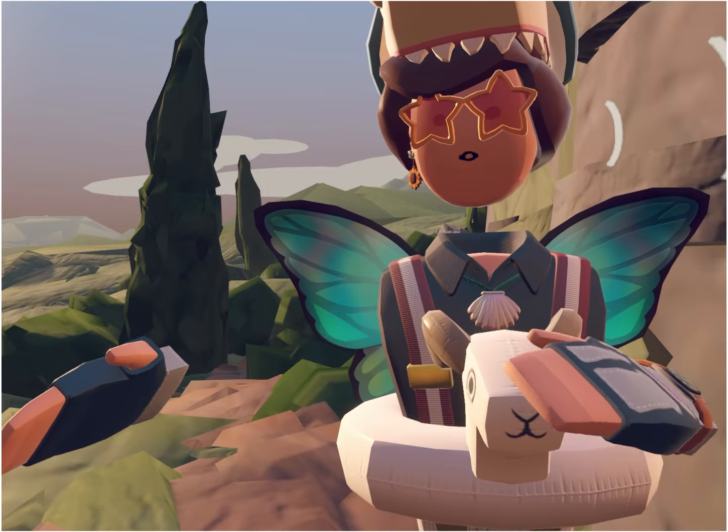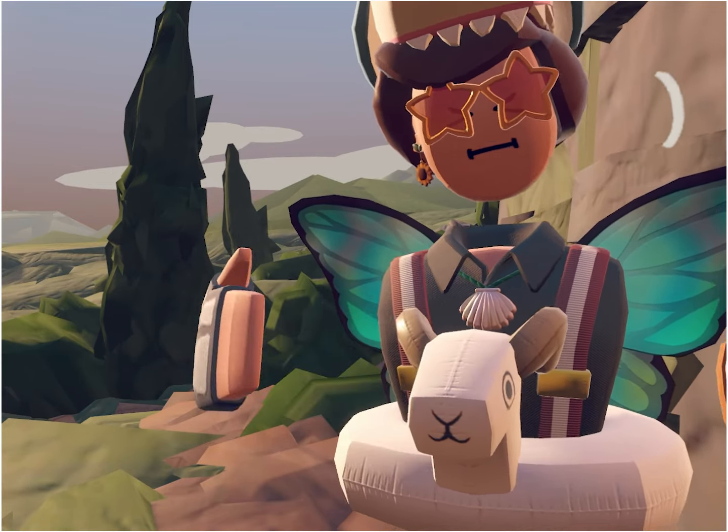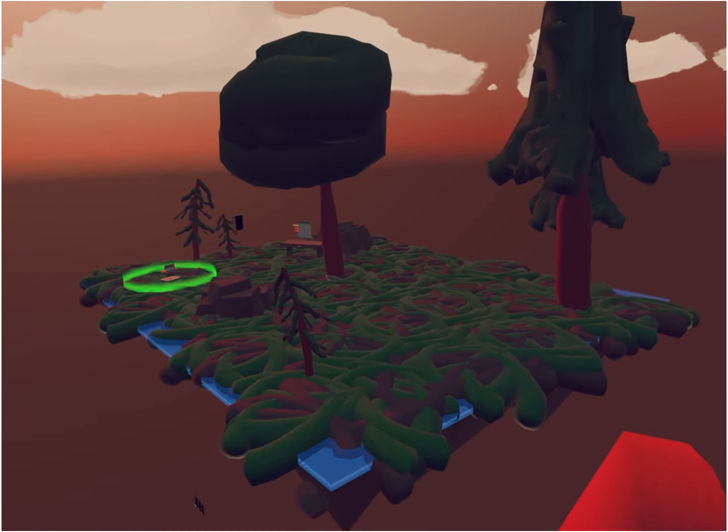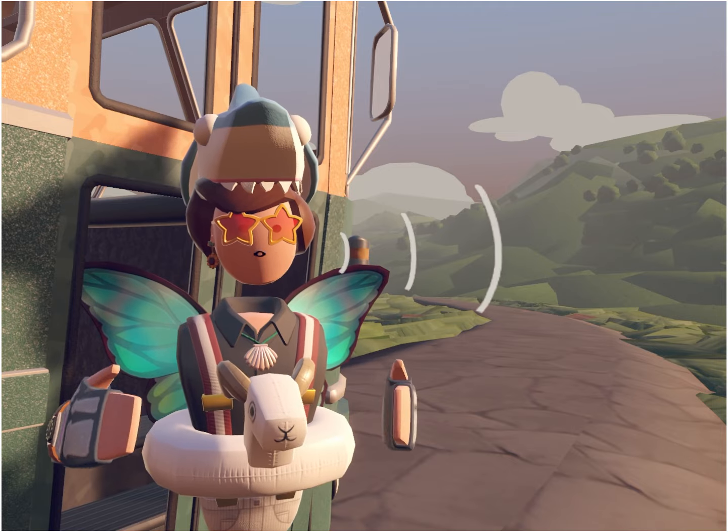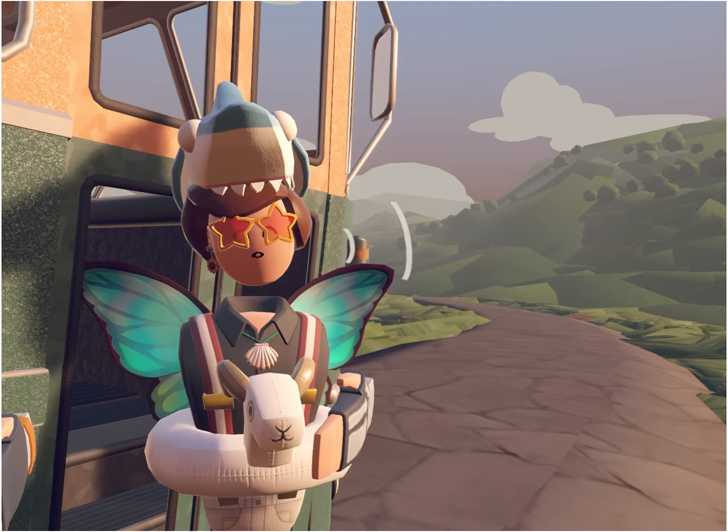Today I wanted to work on the second and third islands so I could get an idea of what I wanted the whole map to look like. I have a small one and then another big one. The plan was to make three floating islands that you could travel or teleport to.